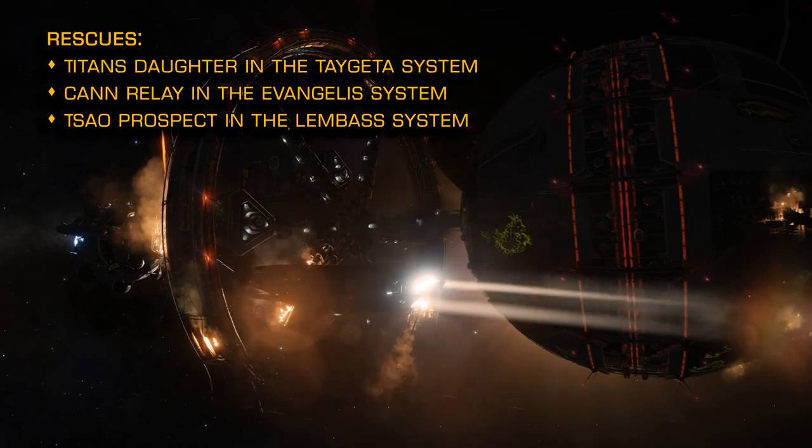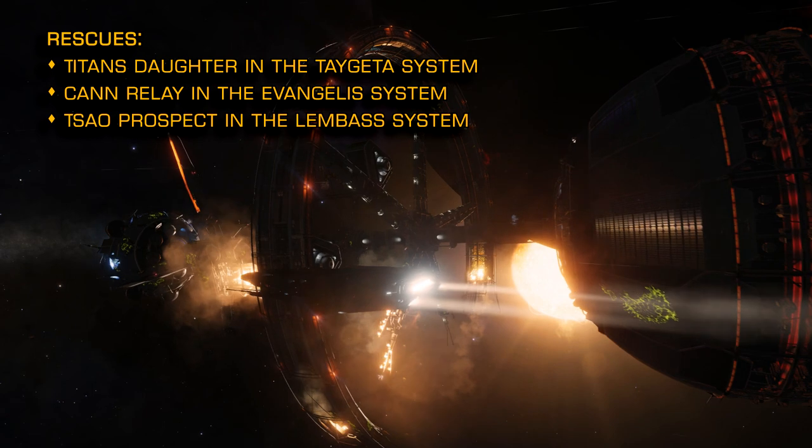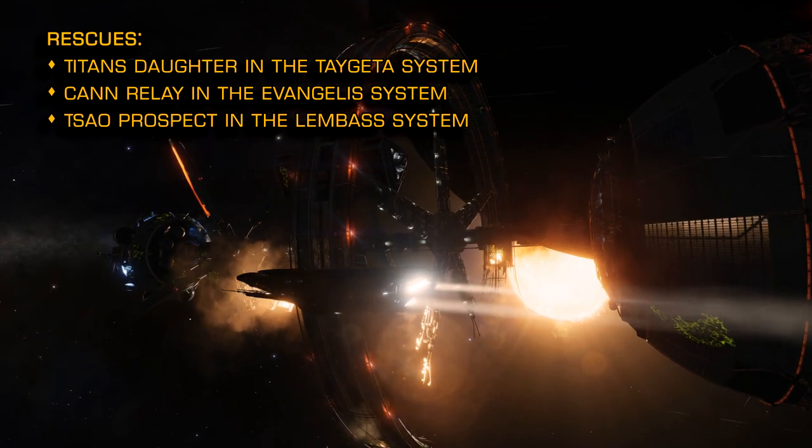Titan's Daughter in the Taigeta system, Kan Relay in the Evangelis system, and Sal Prospect in the Lembas system.